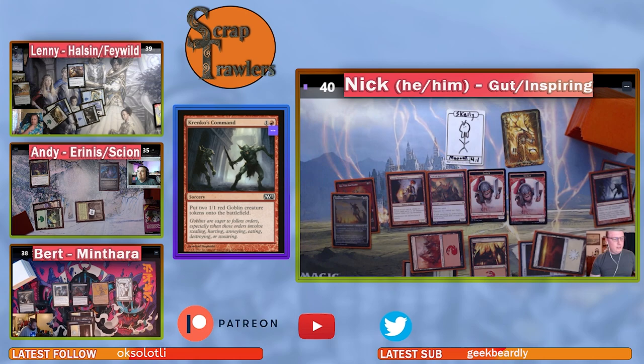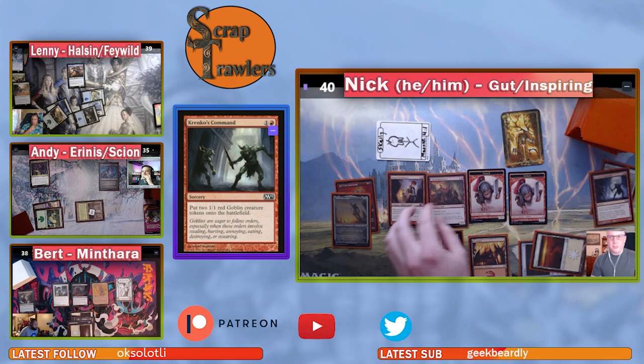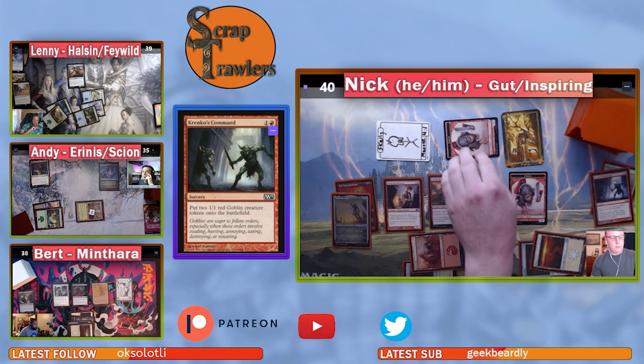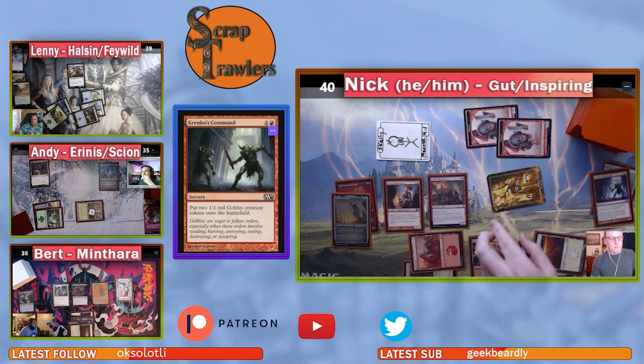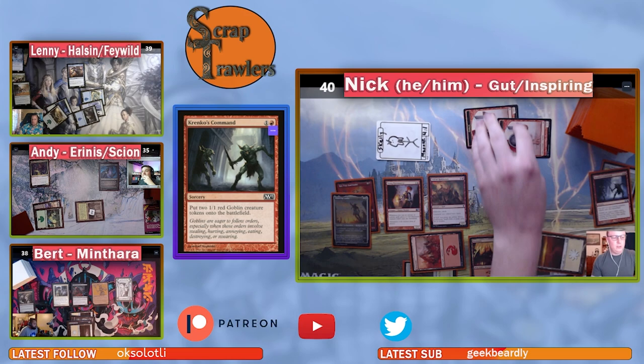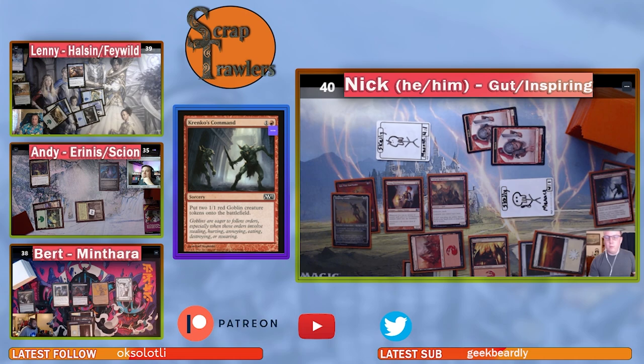Nick goes to combat. A Skeleton goes at Bert, two Goblins go at Lenny, an Elemental goes at Andy and dies to Gut making a Skeleton. The skeletons are six-threes with menace, goblins are three-threes. Lenny just takes six damage from the menace skeletons. It's a very aggressive swing — Andy takes substantial damage too. Quick game, quick game!